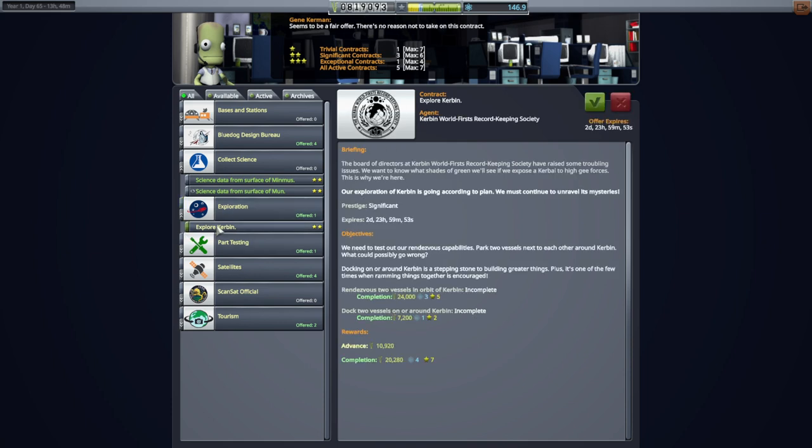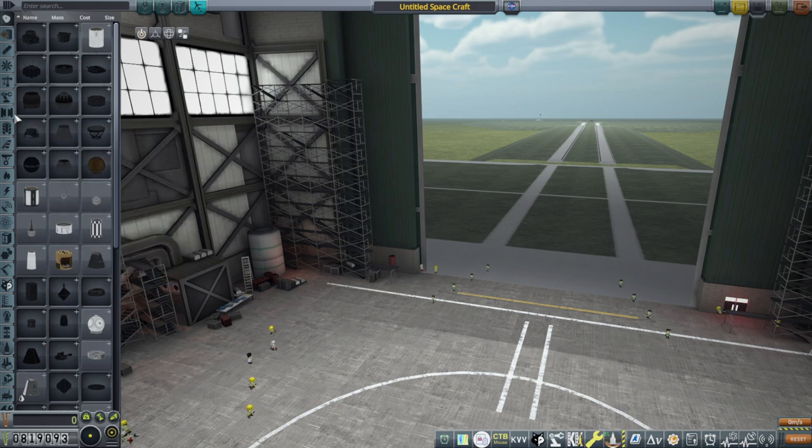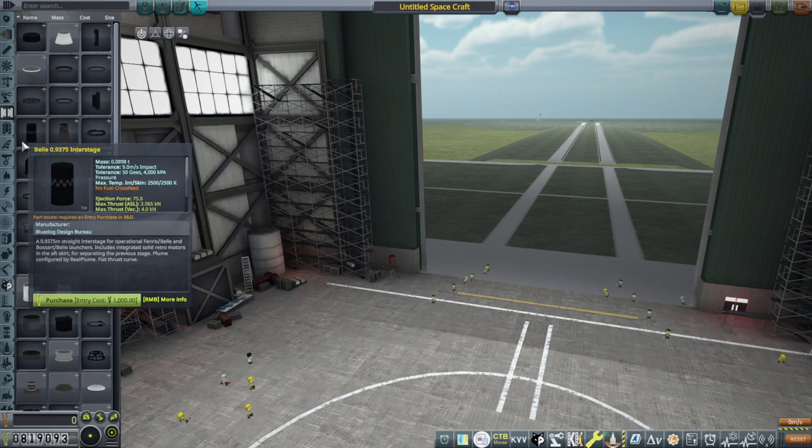We also have the Explore Kerbin contract - rendezvous two vessels in orbit of Kerbin and dock two vessels around Kerbin. That suggests we'll launch and dock two parts together to make the mission. But do we have docking ports? I'm pretty sure we don't. It really should only give us that mission if we have docking ports. There is a condition that checks for docking ports but right now we have none - we have not unlocked docking ports at all.